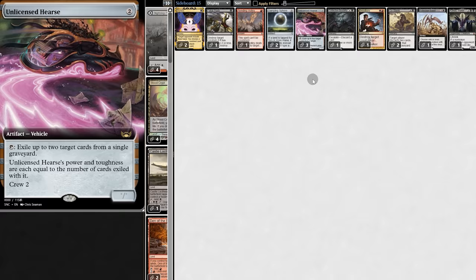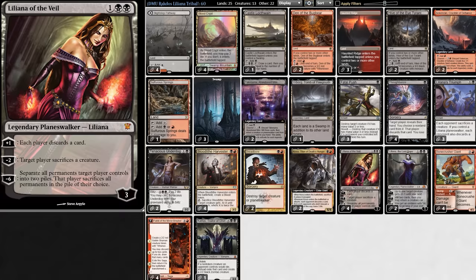Now on the sideboard we have Graveyard Hate, Aggro Hate, Weenie Hate, and other hate cards. So that is the deck, and now it's time to see Liliana in action. Be sure to subscribe for more content like this, but without further ado, here's the gameplay — I hope you enjoy!